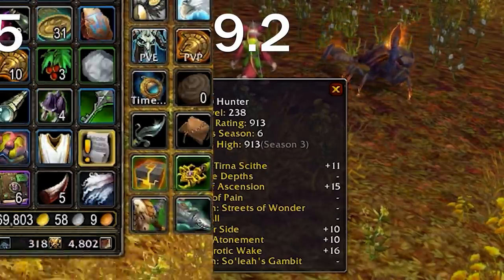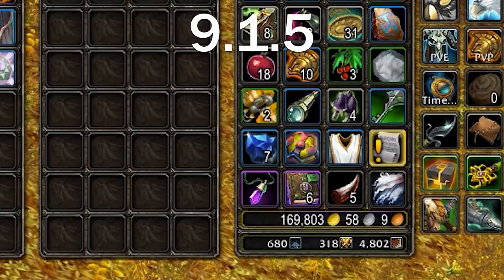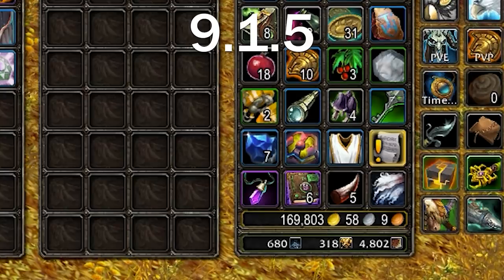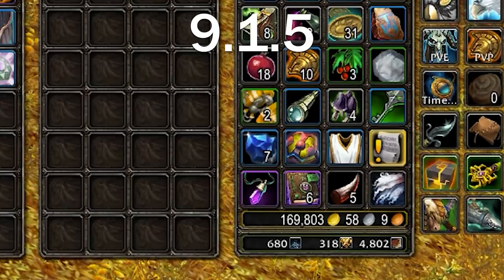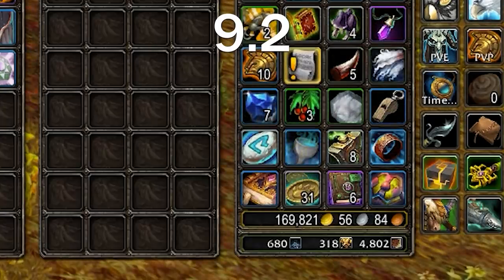Another one: gold, silver, and copper icons have been adjusted to have more contrast from each other and from the background. They did change these icons back in 9.0, and now they're getting another update regarding contrast. It's pretty hard to notice honestly — you can kind of see it side by side, but in general you probably won't pick up on it instantly.